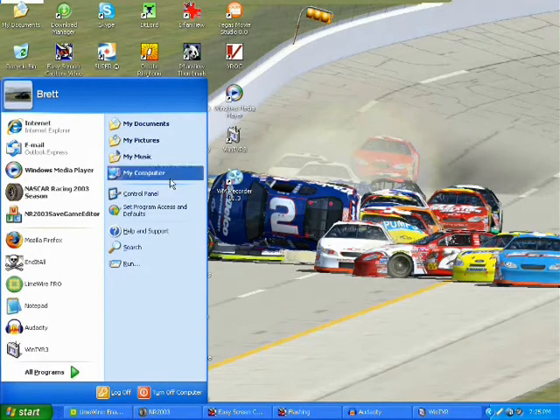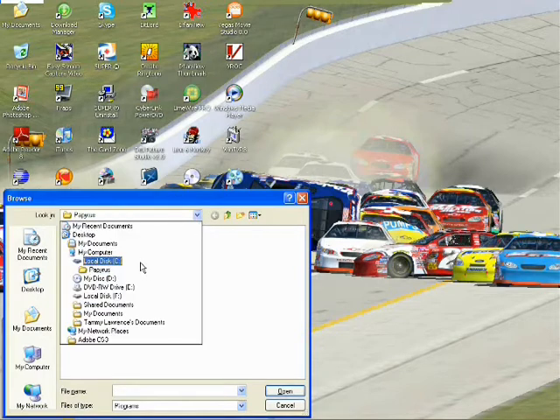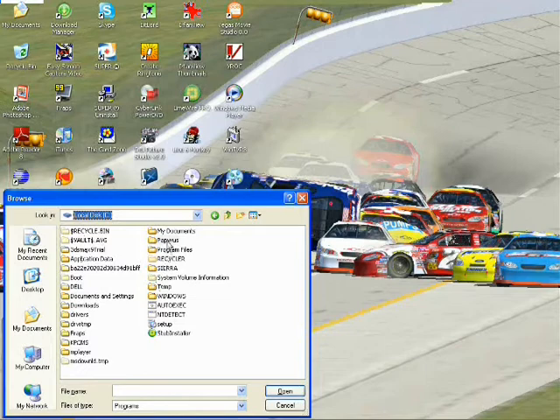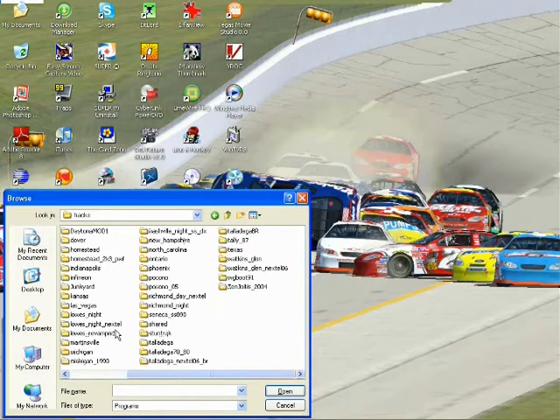There's more than one way to get into your game folder. I usually just go to Run and Browse — mine already comes up in the folder because I open it a lot. But yours probably won't come up in the Papyrus folder, so you'll need to go to your C drive, then the Papyrus folder, NASCAR Racing 2003, and your Tracks folder — either Daytona or Talladega, whichever track you want.